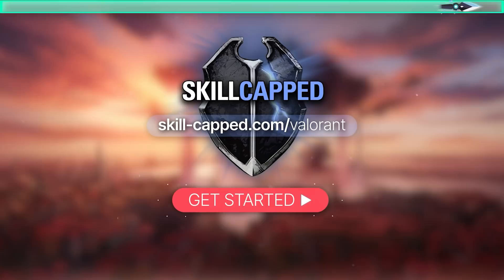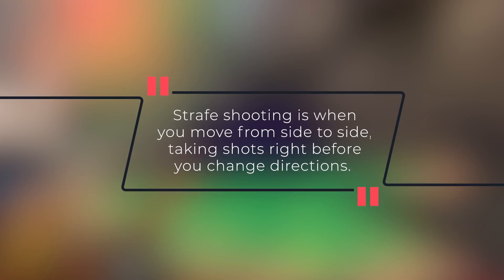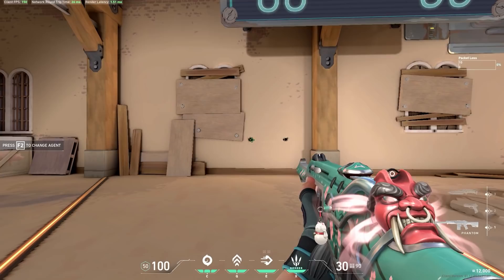So first, what exactly is strafe shooting? Strafe shooting is when you move from side to side, taking shots right before you change directions. This is because you're standing still during this point, and so your bullets will be completely accurate before you move again.